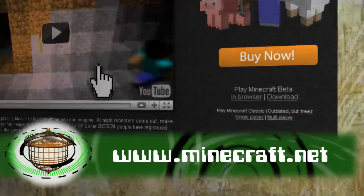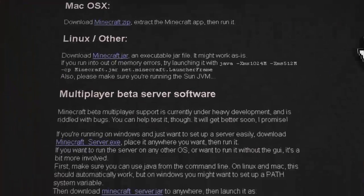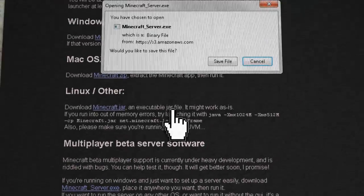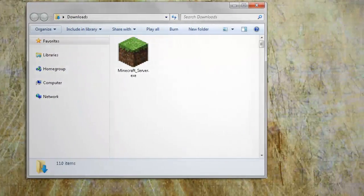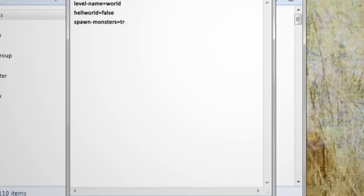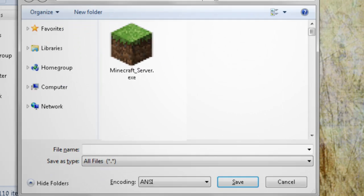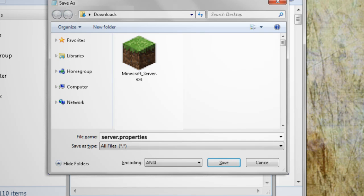Go ahead and download the Minecraft server software for your operating system. In the folder you downloaded it to, create a new text file and enter in these values to tell it if you want monsters, animals, the max number of players, friendly fire, and the server port.